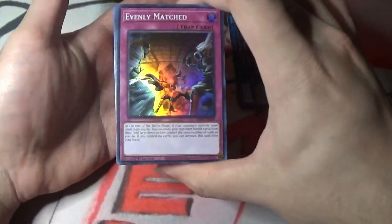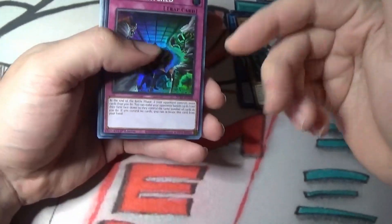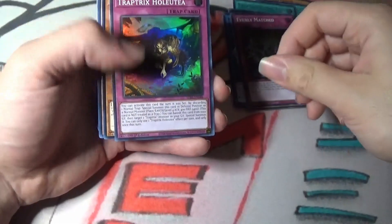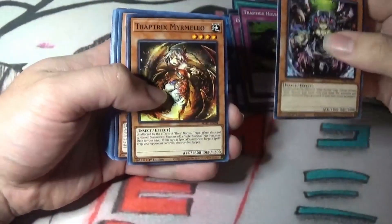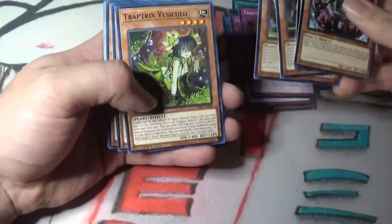The main card I'm here for - the card I think everyone's here for - is Evenly Matched as a Super Rare. Really good card. I do have the original Secret Rare from Circuit Break from back then. Trap Trick Holita. Now we're going to the old cards, the old Trap Trick cards. I think one of these was printed in Blazing Vortex not too long ago.